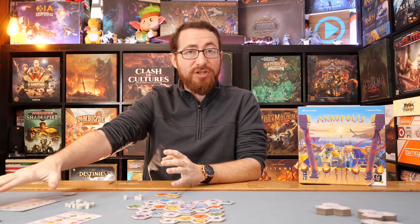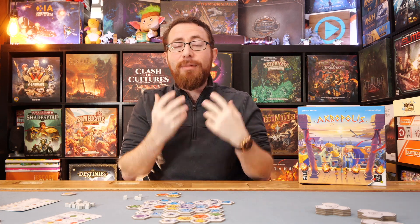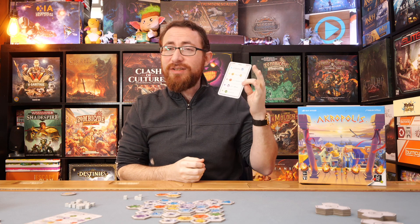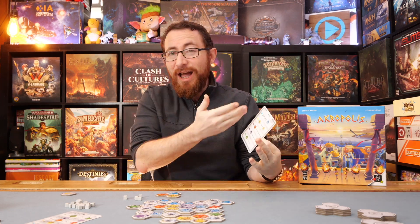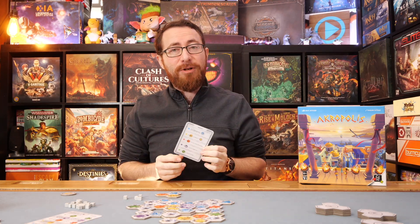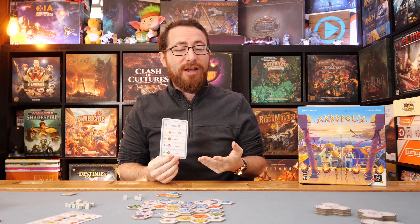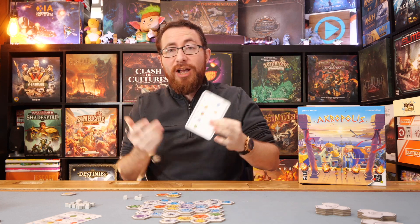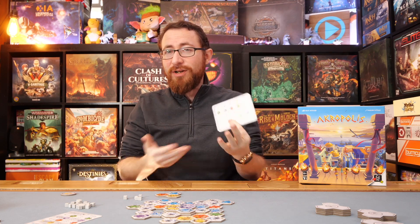Those variants — I personally recommend playing with all of them. Not necessarily the first time you play, but even once you start your second game, I find playing with a single variant or two can make that color more appealing. For me, I find it's kind of binary — either play with all of them or none of them. I'm a little surprised the rulebook recommends playing with one at a time. It just means yellow tiles will be most in demand because they have more ways of scoring. I don't love that aspect, but the variants themselves I really enjoy.